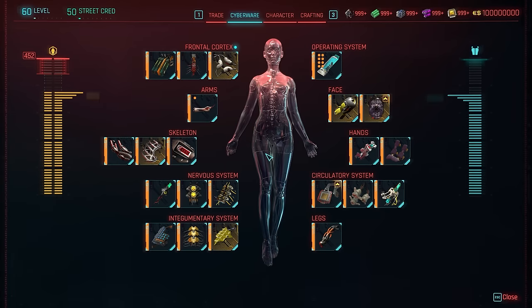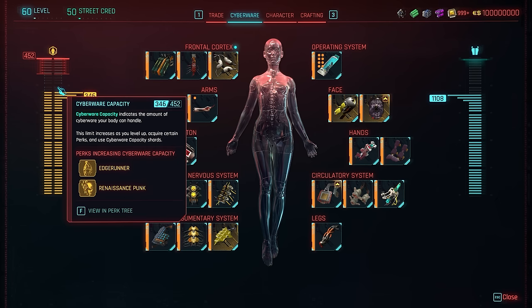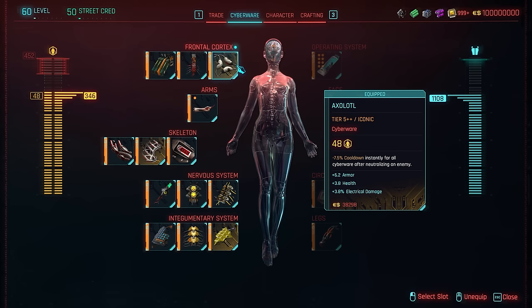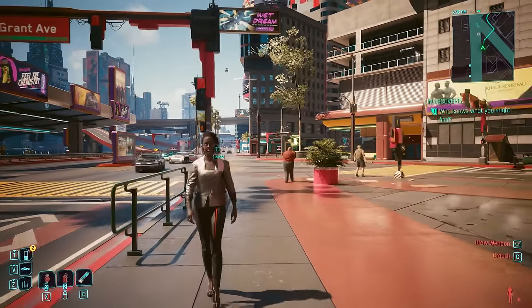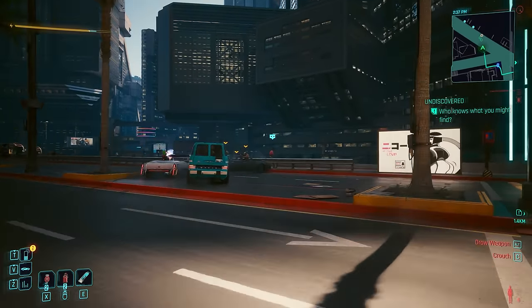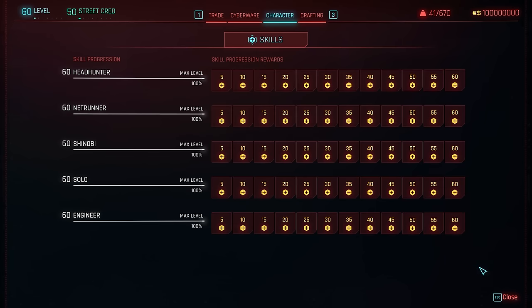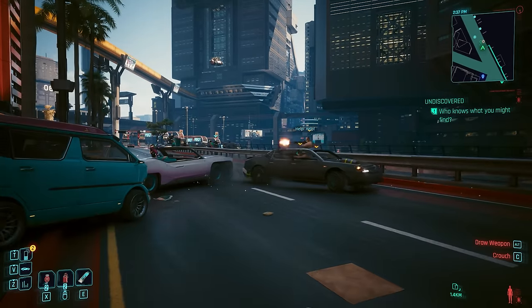Cyborg capacity now has a hard cap at 450 — or 452 for me — and after that you will no longer be able to increase it. Once you reach the max cyborg capacity level, cyborg capacity shards will also stop dropping. If you've somehow surpassed it, any cyberware above 450 will automatically unequip, so if you notice you have less HP or other stat changes, it's likely some cyberware was auto-unequipped. Similarly, as soon as you max out any skill, skill shards for that skill will stop dropping — which keeps things clean as you loot enemies.